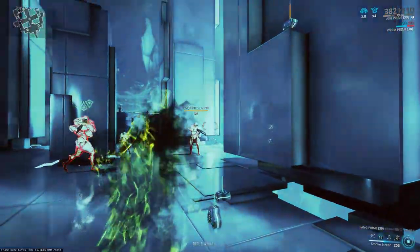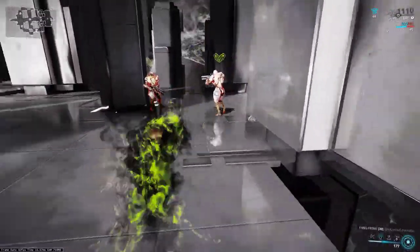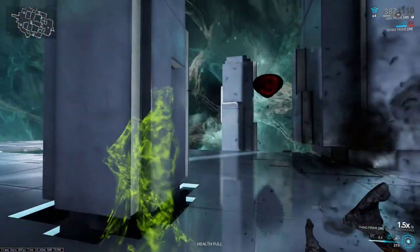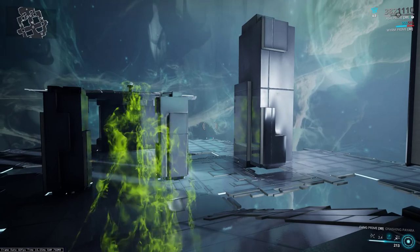If you're invisible, marking enemies will take less energy, and if the shadows are killing and you teleport in with your three, you'll join the killing. That's quick and dirty for Ash. Thank you.